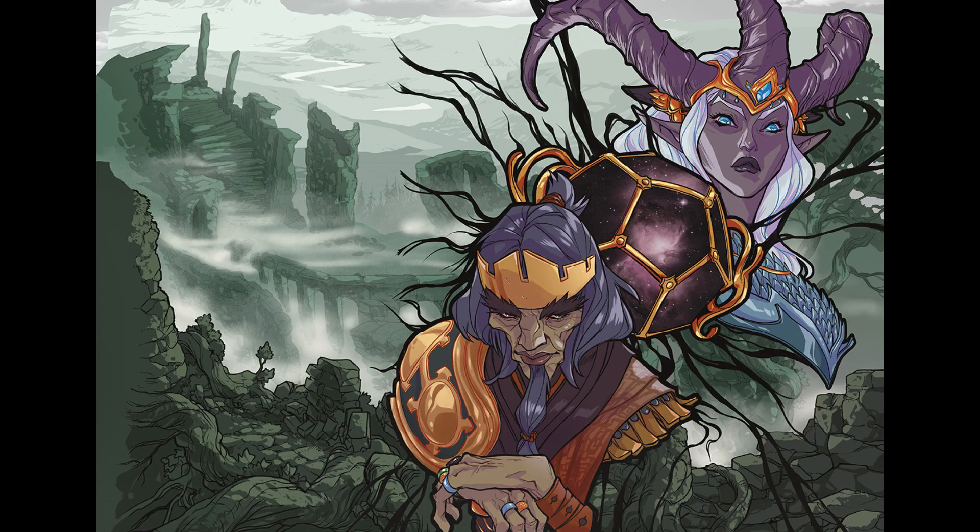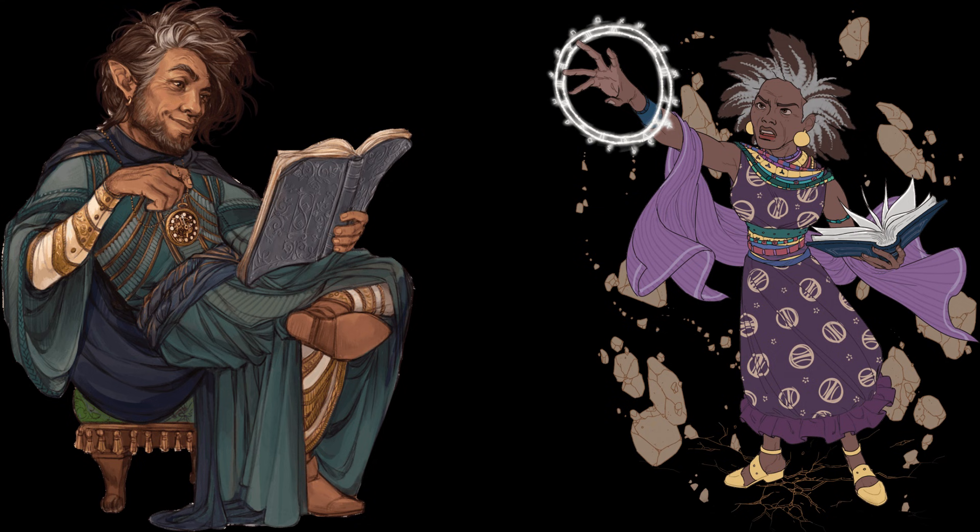Hey Optimancers, Chris here. We've recently had the Explorer's Guide to Wildemount released for 5th edition, which has given us two new types of wizard: the Graviturgy and the Chronurgy schools of magic. These both relate to a new kind of magic called Dunamancy.